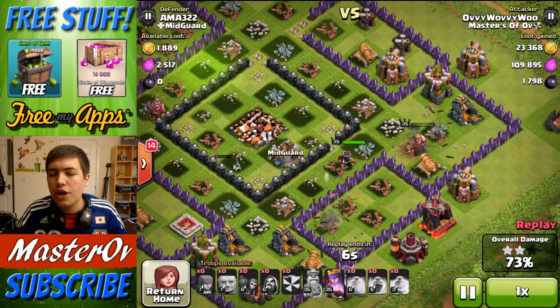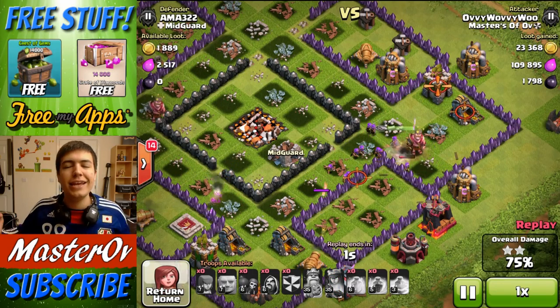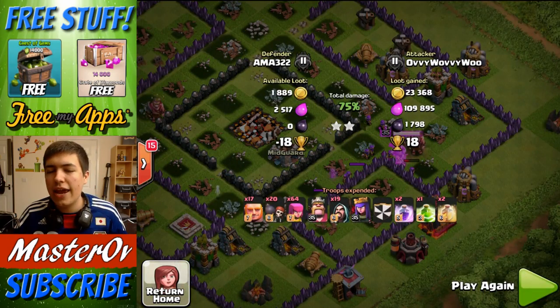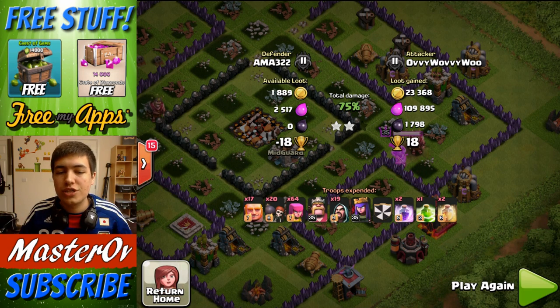The King goes down and gets killed; the Queen is the only one left. So I Rage her up, get her a bit of health back, then cut it short early to save the Queen's health. But we got all the Dark Elixir, we got most of the loot, and we got a Two Star — pretty good, pretty successful.